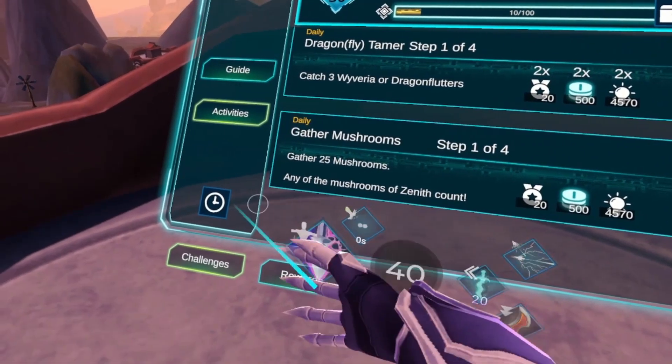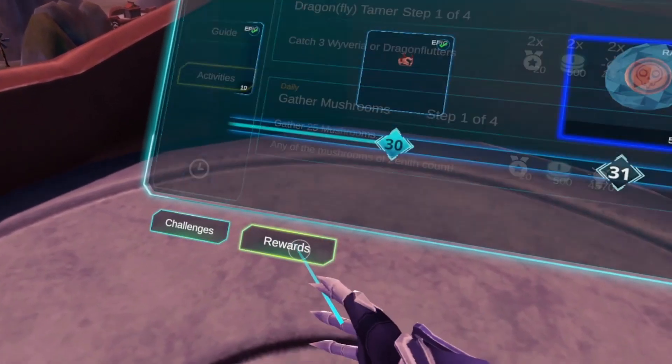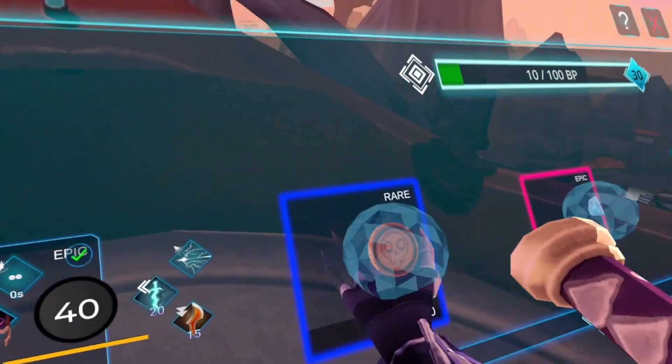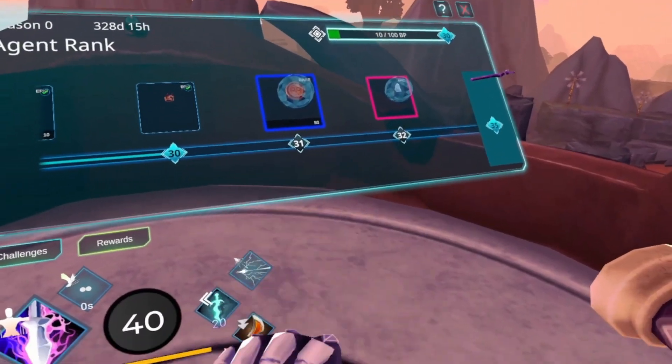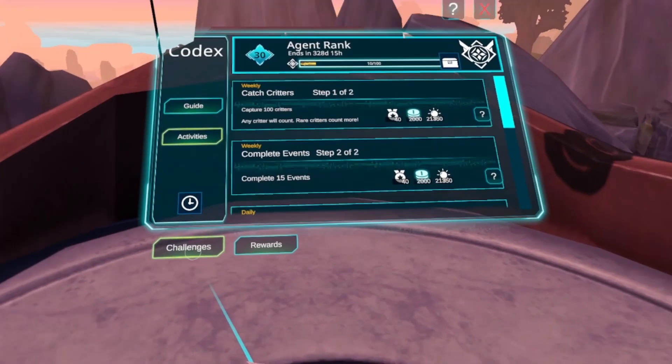For completing both activities and guide requests, you will be rewarded with Xen, EXP, and Agent Rank XP, which is used to increase your Agent Rank. Once your Agent Rank increases, you'll have rewards that you can claim in the Rewards tab, or by clicking the Jezotrust in the top right.